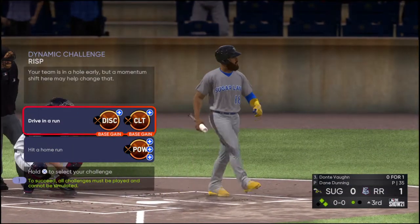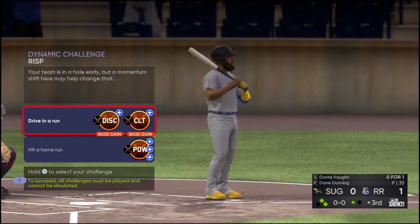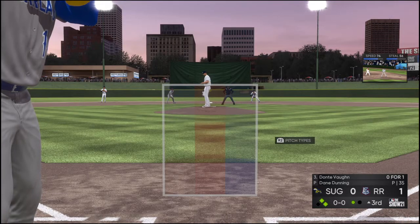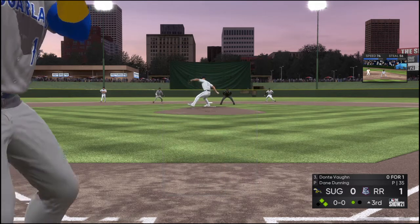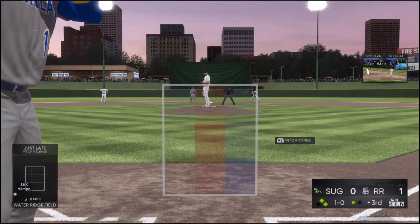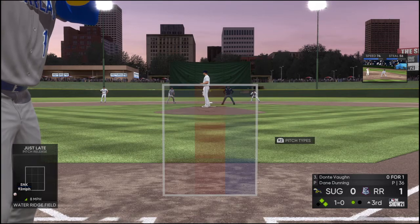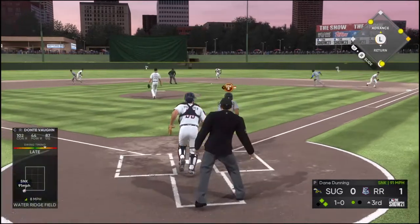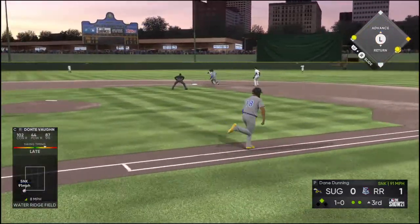Next to stand in is Dante Vaughn. A base knock to the outfield could score the tying run from second. First offering, count 1-0. I love everything this pitcher's got working right now — he's got presence, great body language on the mound, fastball command, and a nice early feel for his off-speed stuff. They get the double play to get him out of the inning.